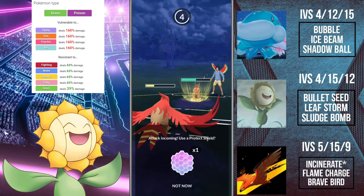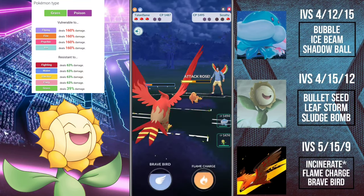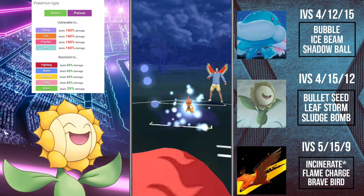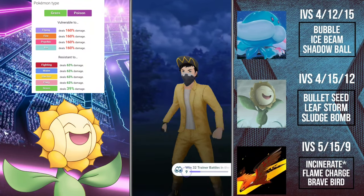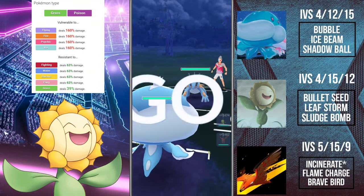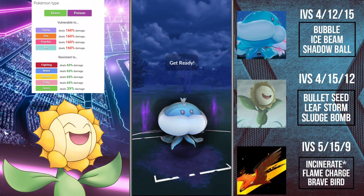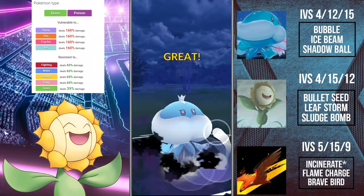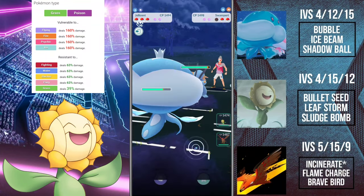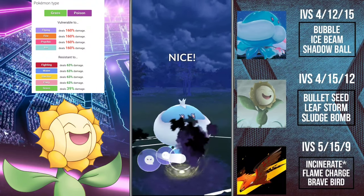Sunflora actually has a relatively good moveset with the exception of Leaf Storm — that's the one move I'm torn on. I like the damage amount from Leaf Storm, but I feel like Sunflora could have used a much better Grass move that would have made it more meta-viable. I think Leaf Storm should have been replaced by Seed Bomb. If Sunflora had gotten Seed Bomb, this Pokemon would be a massive threat in the Great League meta. But because its main Grass type move is Leaf Storm, unfortunately it's held back compared to some of its contemporaries.